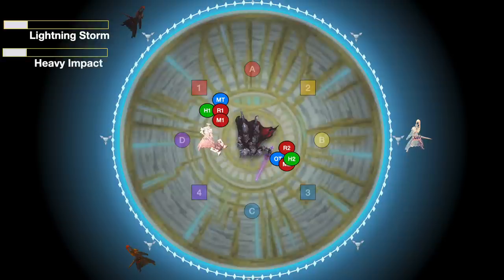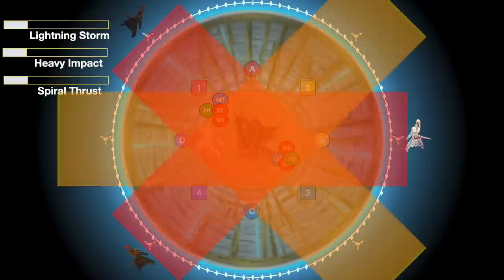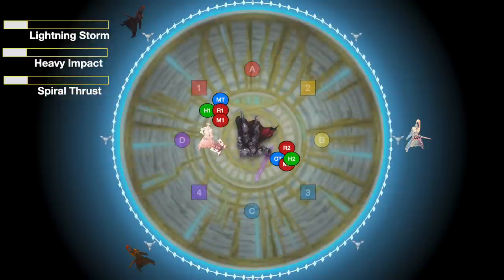You also have another knight in the middle casting Heavy Impact, which is an Earthen Wave AoE that starts from the middle and goes out in waves. The most important thing to look for, though, are the three knights on the outside of the arena. Each of these knights is going to be on a different cardinal or intercardinal, and they're about to do a spiral thrust dash through the middle. If we look at where these AoEs are about to hit, there are always exactly two safe spots, and they'll be directly opposite each other.